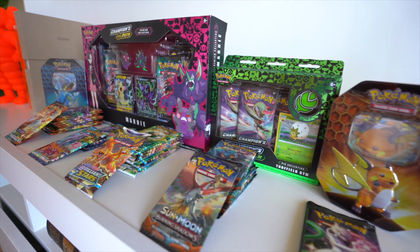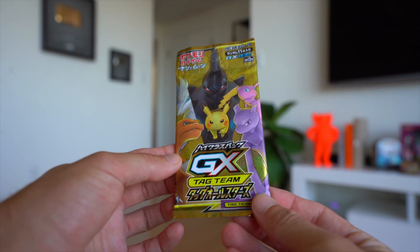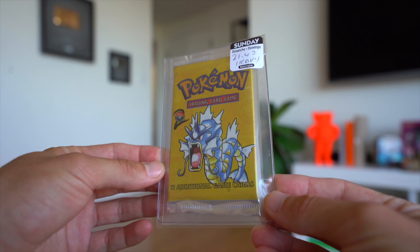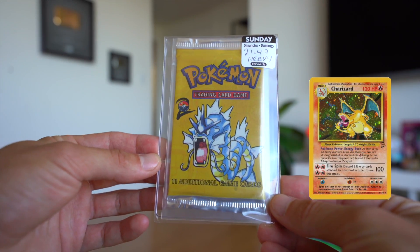I bought hundreds of dollars in packs that could all contain a Charizard. The goal for the day is to pull the fiery beastie. We're also bringing in the big guns with two monster packs: a Japanese Tag Team GX pack which could have the Golden Charizard and Reshiram GX, and a Heavy Base Set 2 pack which could have the iconic Holographic Charizard.